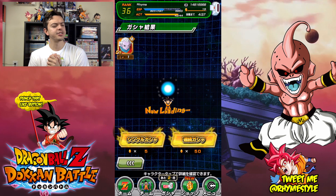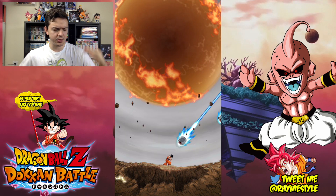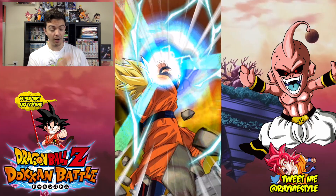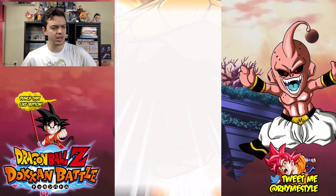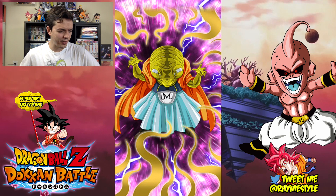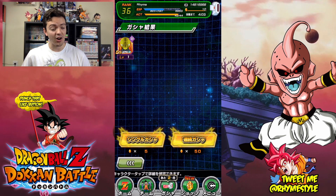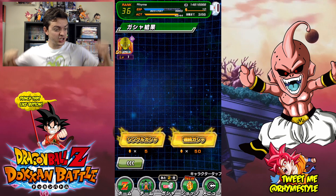Here we go, three left. So to those who are doing this banner — let me know what this banner actually stands for. Is it just SSR or higher, or is it an overall increased rate? Because so far I've gotten all SRs and no URs. What we got — I get a rainbow for freaking poverty. Oh, that's disgusting. Even with increased rates I'm still getting utterly crap.